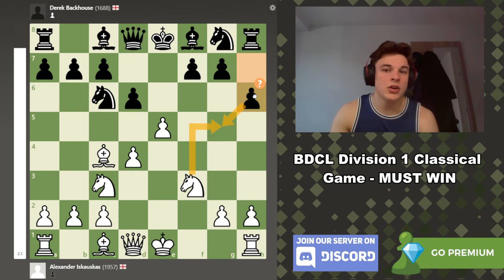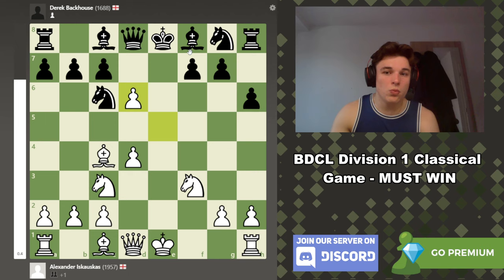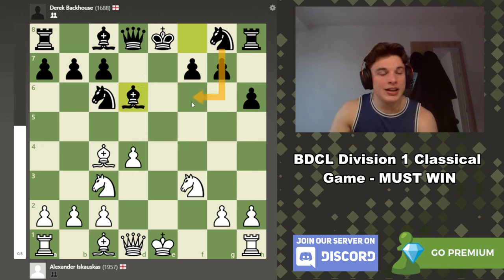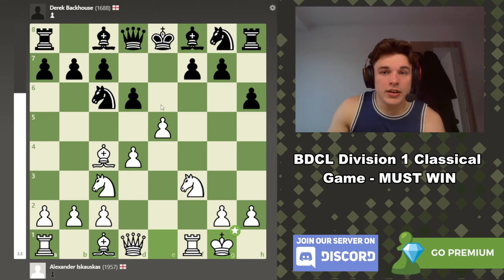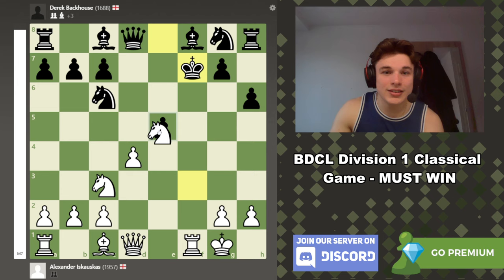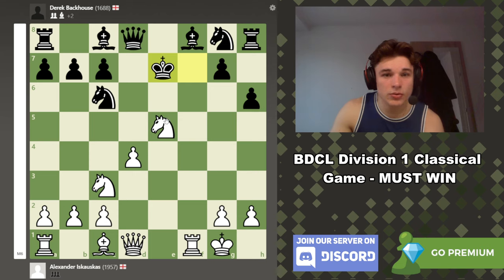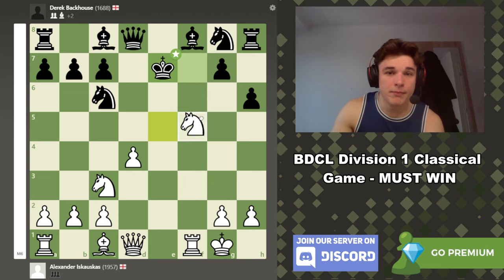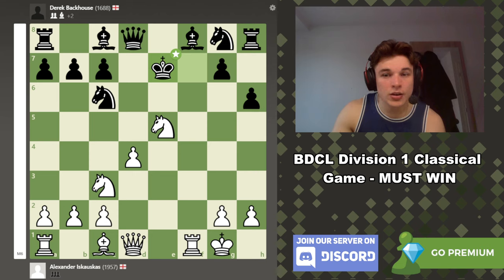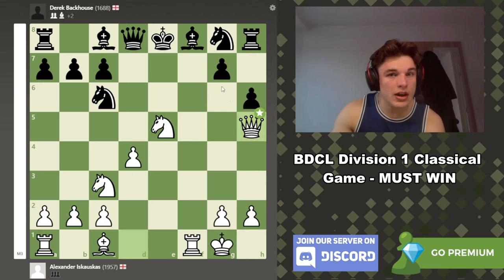There are so many ideas of Bxf7, Kxf7, Ng5 double check — you can't take the knight, king goes back, bishop hangs, I win a pawn, your king can no longer castle. I just got rid of one of your best pieces and this will be a crushing attack. So my opponent realized Bg4 was not a good idea for those tactical reasons. h6 stops my knight from going to g5, but it also gives me control of the light squares. If the king goes to e8, then Qh5, and you can't play g6 because you just took your defender off of there.